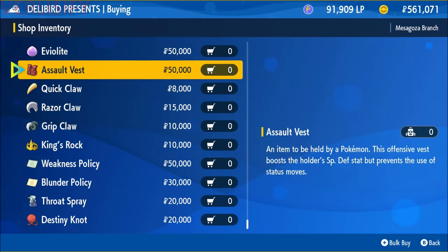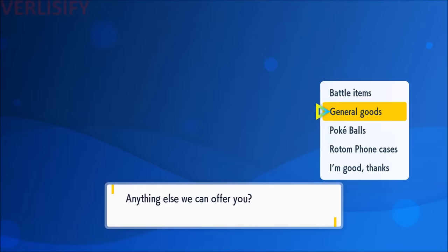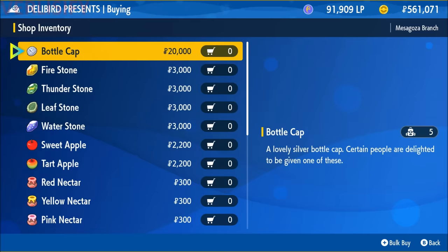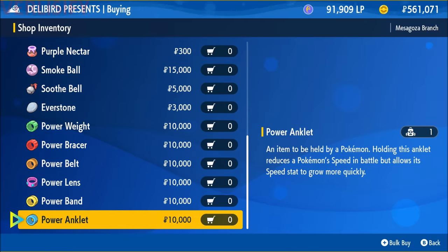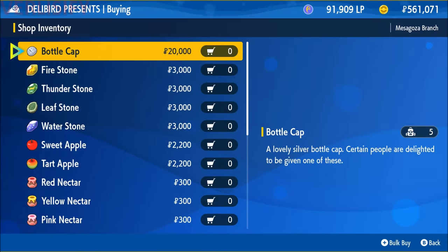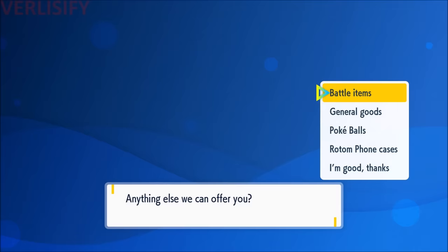Delibird Presents gives you the hookup on competitive items. If you don't find the item you're looking for, it's probably at another Delibird Presents location. You can also buy bottle caps in the Goods section, along with other evolution items and power items for 10,000 each. Really, the biggest gate to competitive in this game isn't knowledge, breeding, or getting rare Pokemon — it's money. Having good money-making is key. The gameplay loop is: do tons of Terra Raids, sell everything you don't need, buy everything you need to make a competitive Pokemon, and done. The Ace Academy Tournament is also really good for money and extra competitive items.